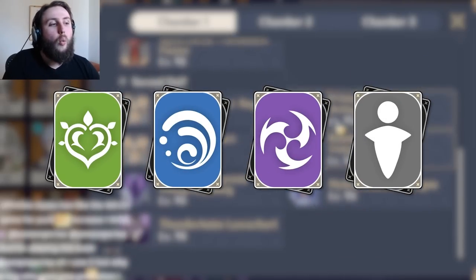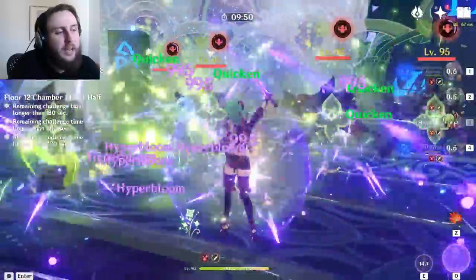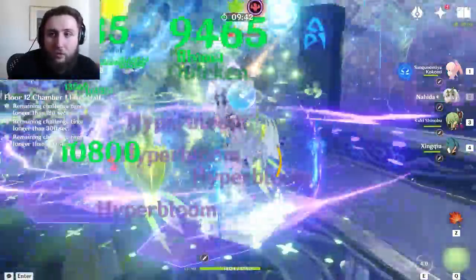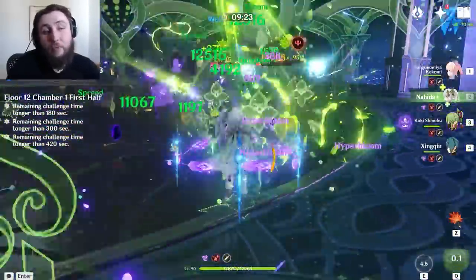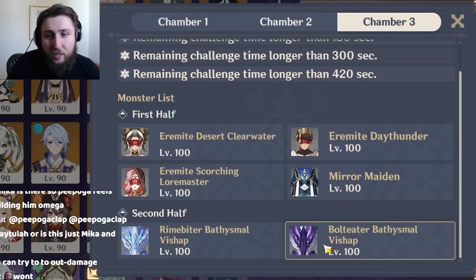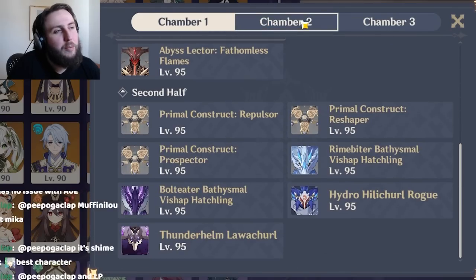Next up, Hyperbloom. This Abyss is one of the least Hyperbloom-friendly we've had in a fairly long time — and so in other words, Hyperbloom is pretty good this Abyss. It's hard to make Hyperbloom bad. The content is very AoE-focused on the first chamber, which makes some Hyperbloom teams a little bit worse, but you can play an AoE Hydro unit like Ayato in your Hyperbloom team and it becomes an AoE team. The second side has potential issues where more single-target focus hurts if you're not playing Ayato, but it's still more than fine. This is not the best Abyss for Hyperbloom, but Hyperbloom's baseline is strong enough that even a below-average Abyss is still good for Hyperbloom.